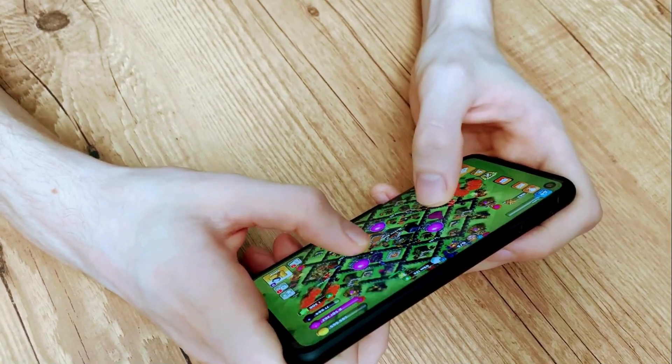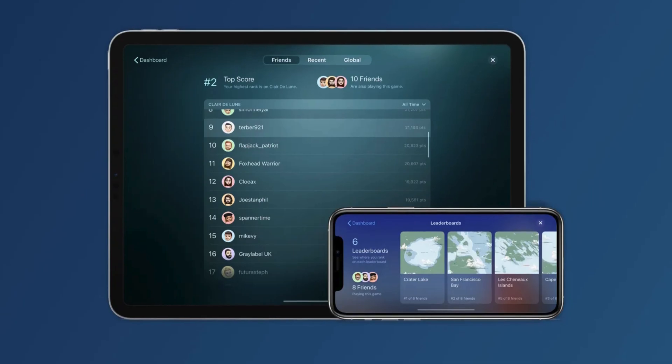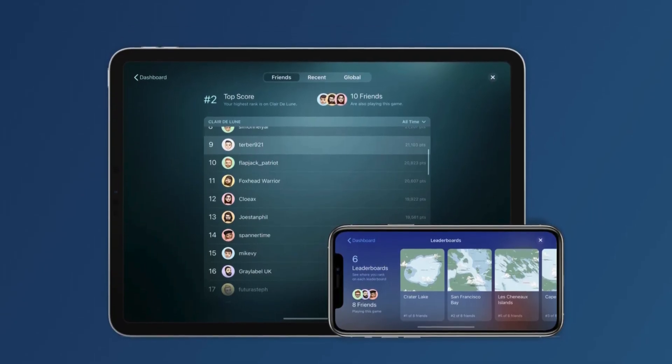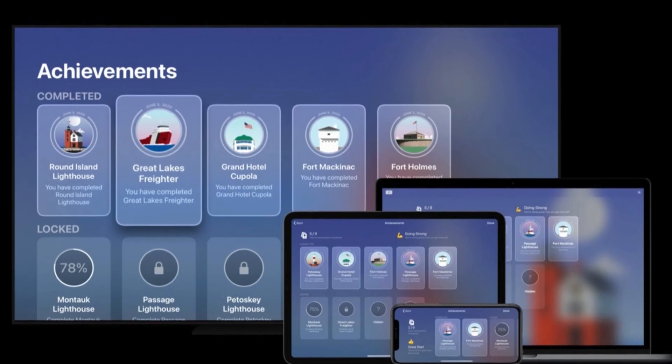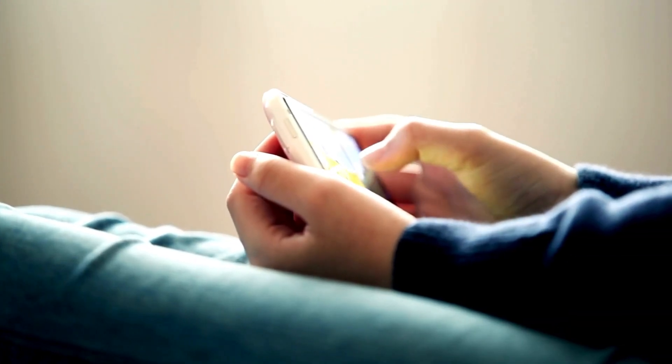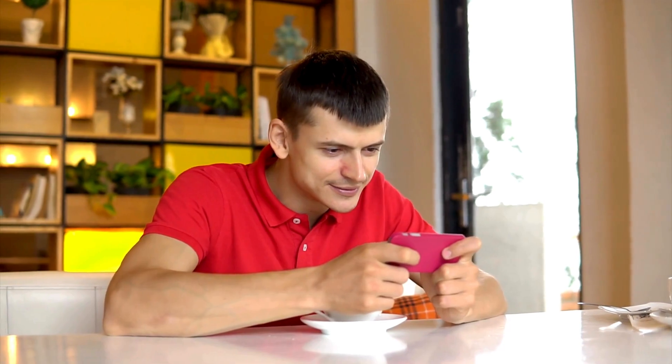Now, you might be thinking, Anna, how on earth do I find my game achievements and smack-talk my friends about my high scores? Don't sweat it — I've got your back. First things first, open up a game that's compatible with Game Center. You'll know it's compatible if you see options like leaderboards or achievements tucked away in the game's settings or menu. Once you've found those, tap away and you'll see your glorious achievements and how you're doing compared to your buddies.